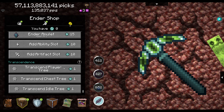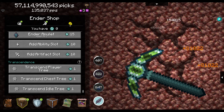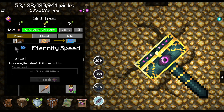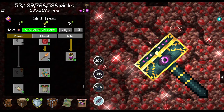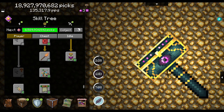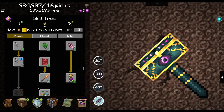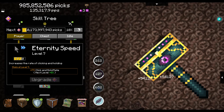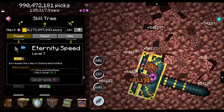I think what I maybe should have done is bought the transcend player tree and transcend idol tree, because that can actually boost my skills to make me stronger. While I'm at it I want to try unlocking auto clicking by clicking and holding, and then increase it 10 levels to make it quicker. We could buy 7 levels here since we'll need that maxed out before buying the next one. The auto clicker still seems to be faster though.